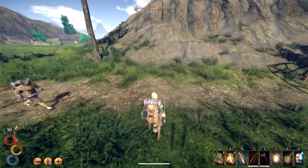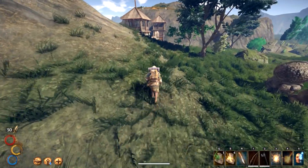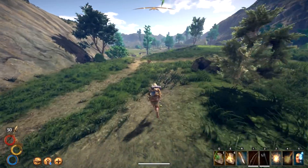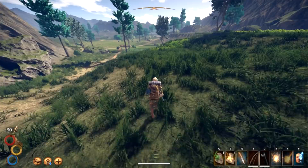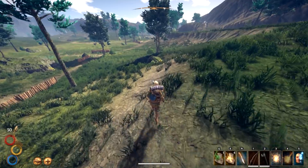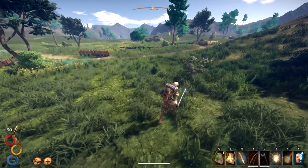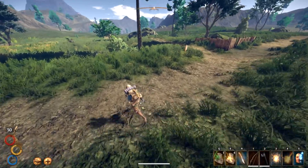Maybe try out the bandit camp, or do we want to turn in the quest first? I'd say turn in the quest first so we don't get caught. The camp's way over there — let's get our stamina back, rest up. I'm losing a little bit of health. You've got a whole bunch of those bolt cloths — yeah, I have four. I don't know what I need to do to learn fire circle so I can use fireball.